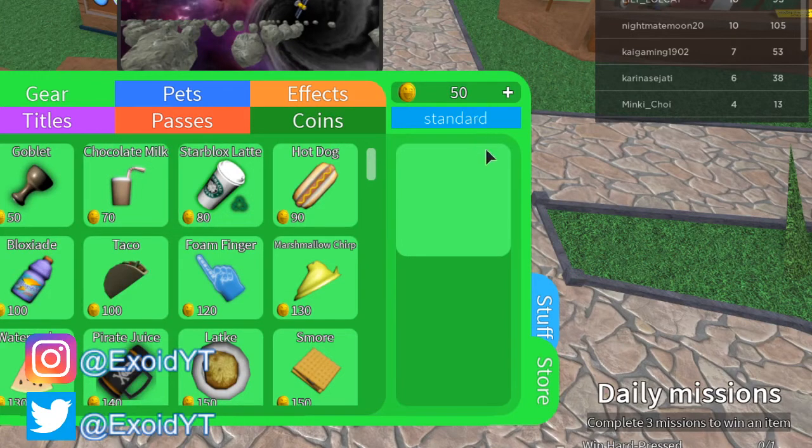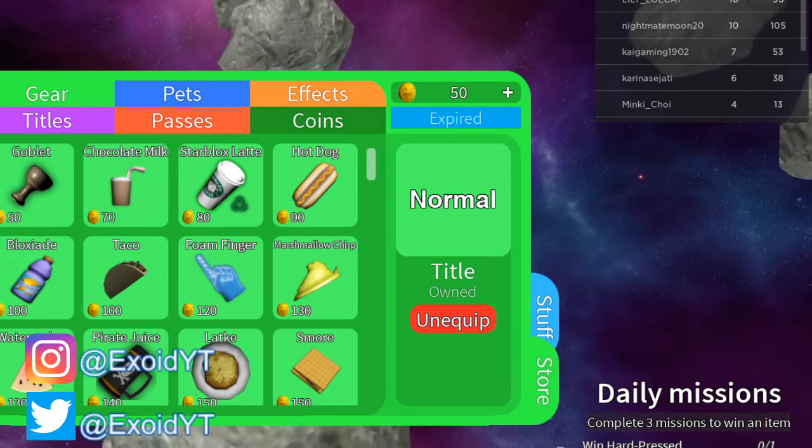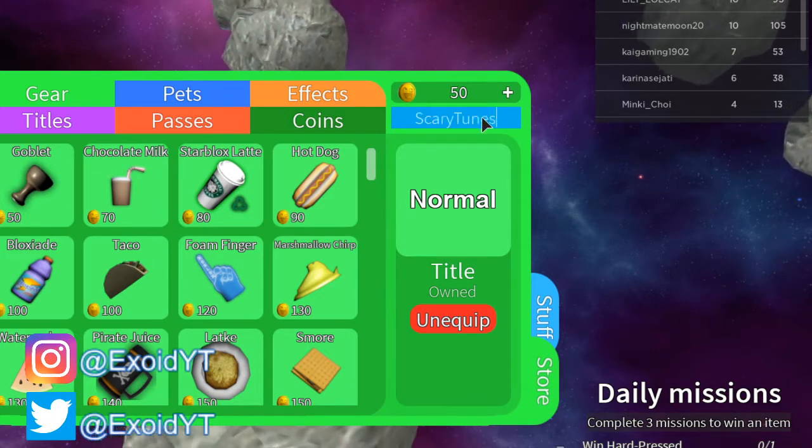The first code is 'standard' — enter and title redeemed. So we got the Normal title and we're going to equip this. After that, the 'festive' code is redeemed and expired, but you guys are going to have to try this out for yourself, as I've already redeemed it. After that is 'energy' — redeemed and expired, but I've redeemed that too, so after that you guys have to try it out for yourself.